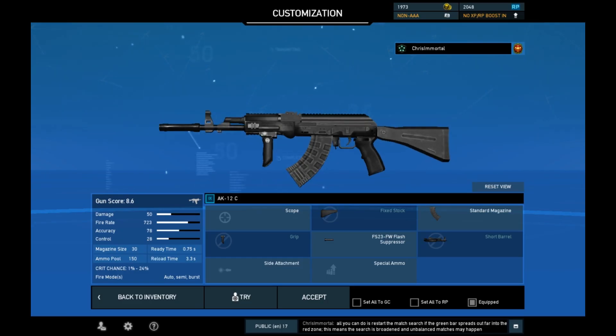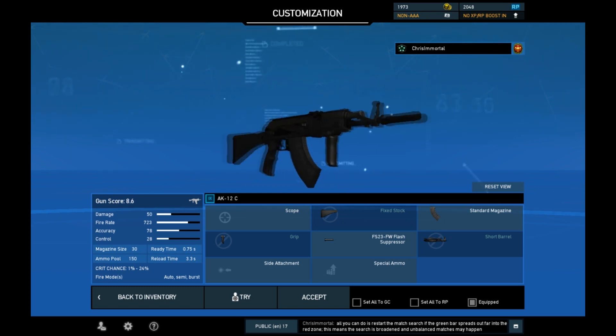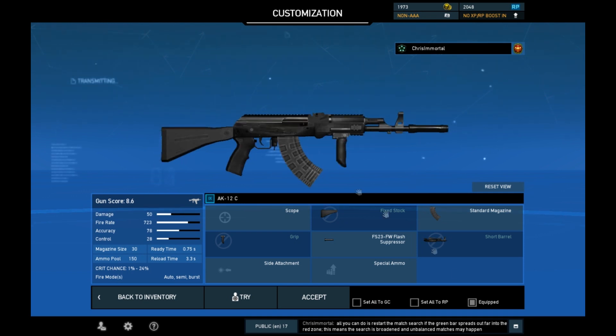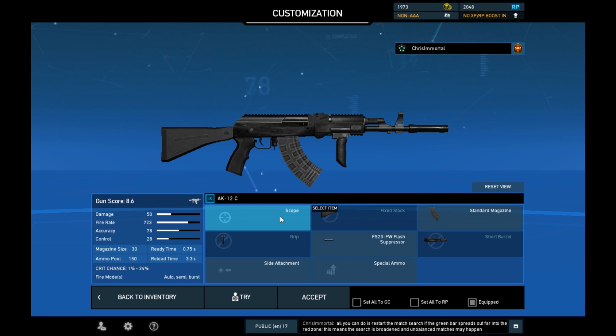Real quick, I'll show you my setup. I geared this one up for ready time. I usually say if you're a good player ready time doesn't matter, but for this I wanted to see if I could get a ready time advantage. Ready time plus faster fire rate than other AKs might give me a serious CQC advantage. So I put a flash suppressor instead of a muzzle brake, took the scope off, and it has good iron sights — I'm keeping the standard mag for now.